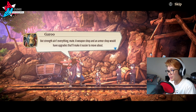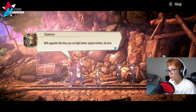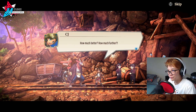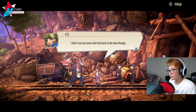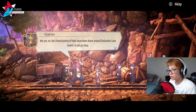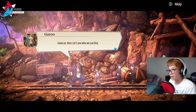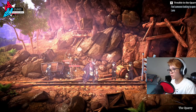'You really are a baby, aren't ya? The smithy can make your weapons and armor stronger, yeah? But strength ain't everything, mate. A weapons shop and an armor shop would have upgrades that make it easier to move about — you can fight better, explore further.' 'How much better? How much further?' 'Better you just see for yourself, mate.' 'I didn't see any stores like that in town.' 'Not yet, but plenty of folks have been around Outlander Lane looking to set up shop. Come on, let's see who we can find.' Oh, we'll be unlocking more things.